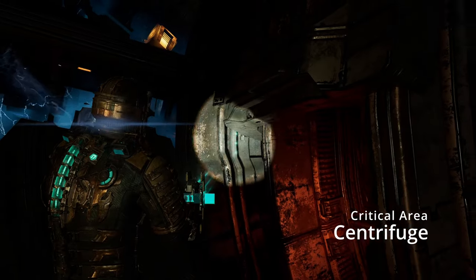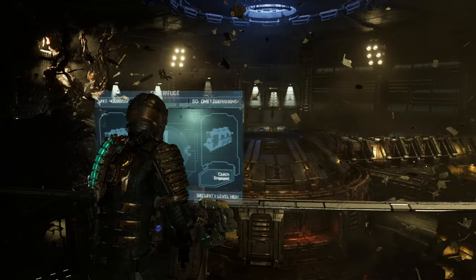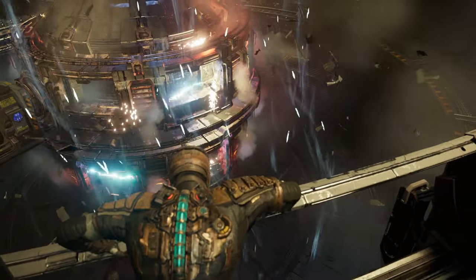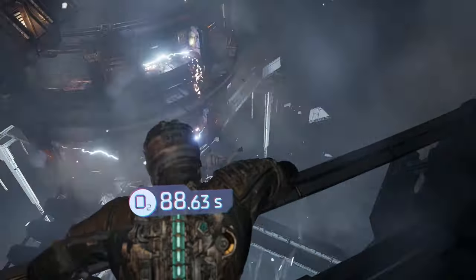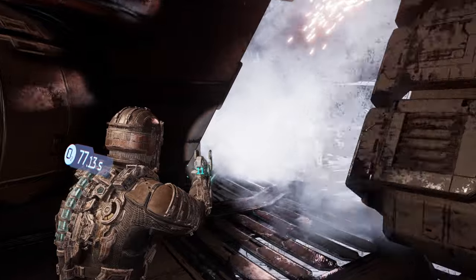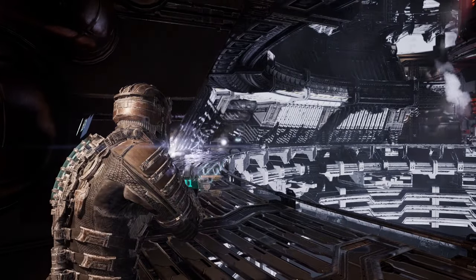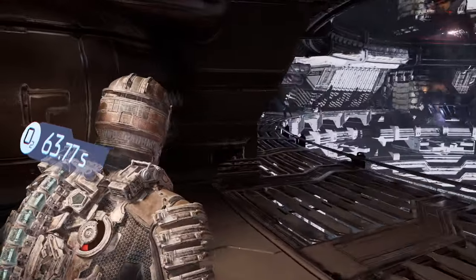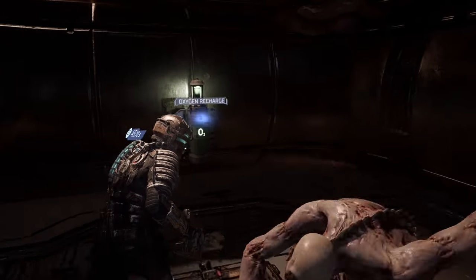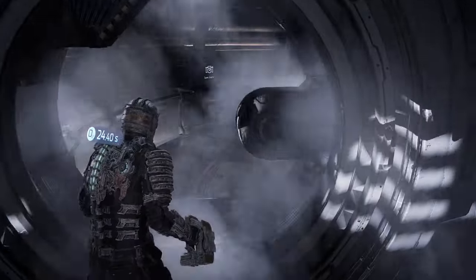The centrifuge is pretty basic — reconnect both engines to the middle and reactivate the centrifuge at the console. The way back is the reason why I wanted to talk about this area. If an enemy is coming towards you, slow it down with stasis and watch the centrifuge do its thing. I would recommend not rushing your way back — conserve the oxygen you have and be sure not to be killed by the centrifuge itself. There are multiple oxygen refuel stations on your way back.